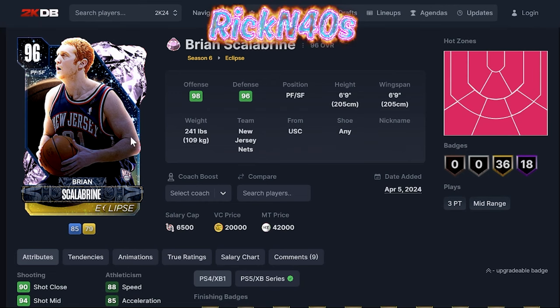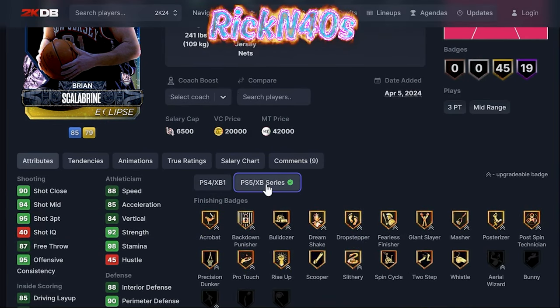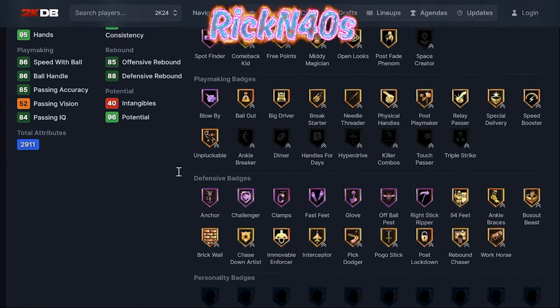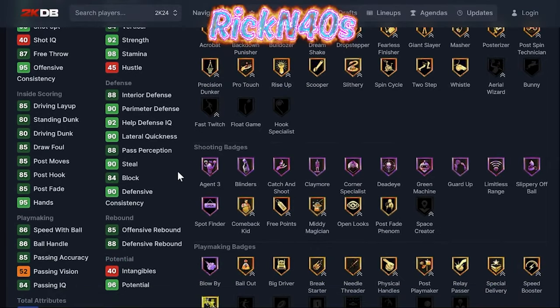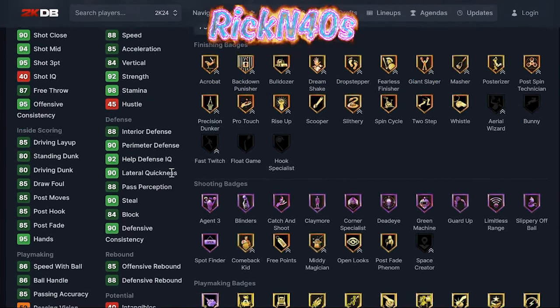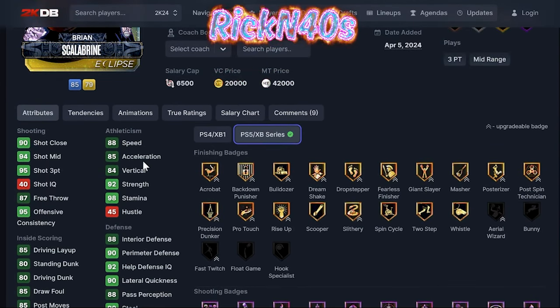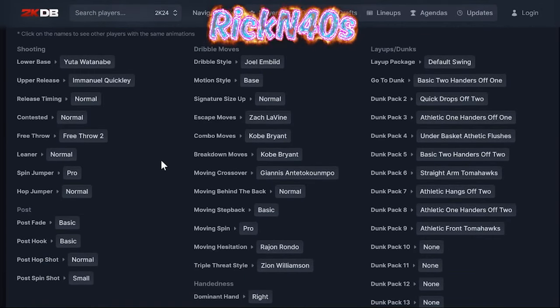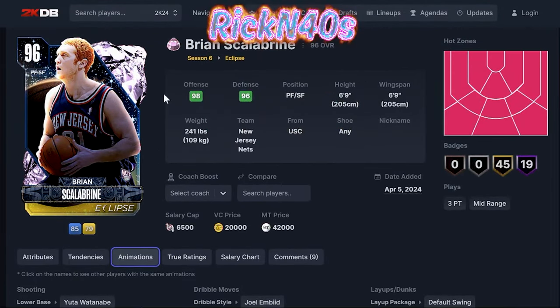This pink diamond Scalabrini — 6'9" power forward/small forward — is looking lackluster too. 19 Hall of Fame badges, 45 gold badges. With a 95 three-point shot you can check for him to hit threes, but he doesn't rebound well — 85 offense, 88 defense. Mid-80s just about everything. His jumper looks crazy though — Jokic base with Emmanuel Quickly. On normal at this point in the game, this is not a card you want on your team.